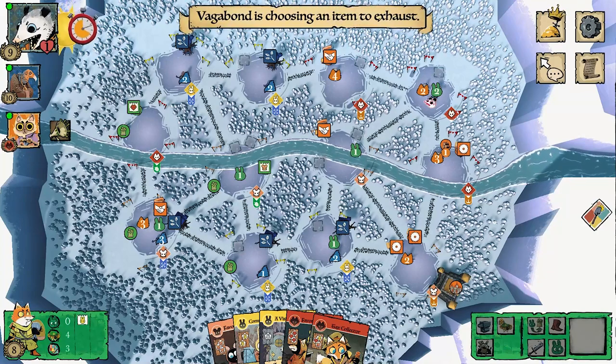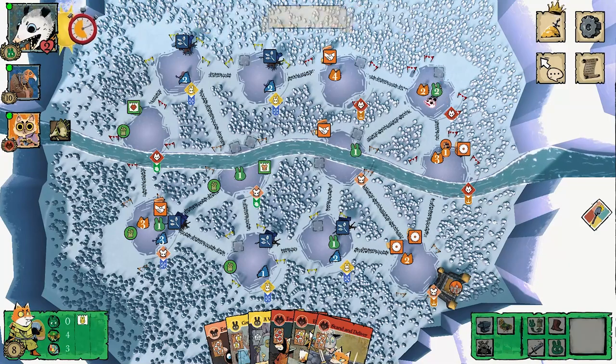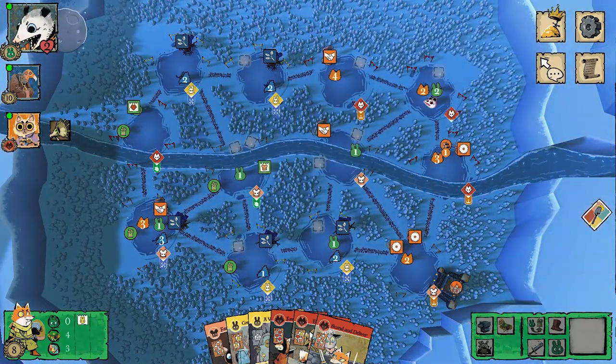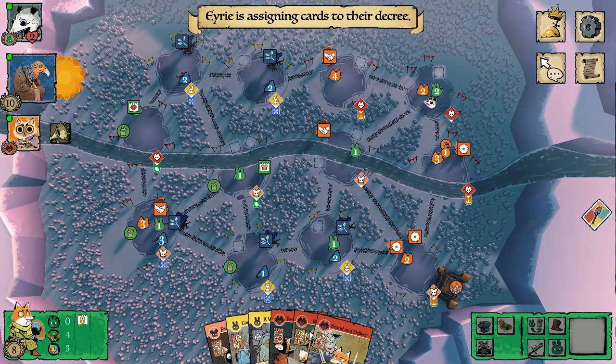The Vagabond ends up aiding me, completely throwing away the crossbow plan. Then they aid me again and form a Coalition with me — that's where I should have seen this coming. I don't mind it as long as I win. My biggest problem with Vagabond coalitions is when they wouldn't have won otherwise or don't pull their weight — it can make it feel like I only won because of the coalition.